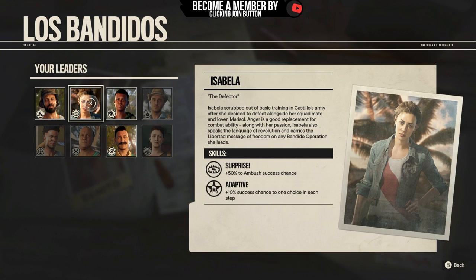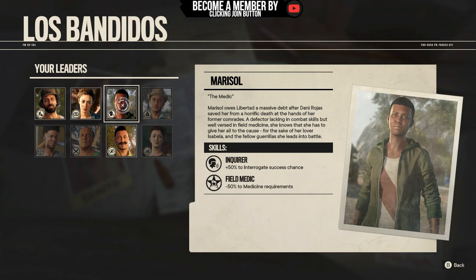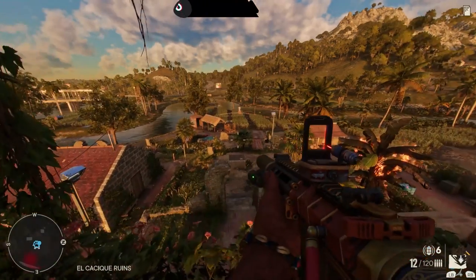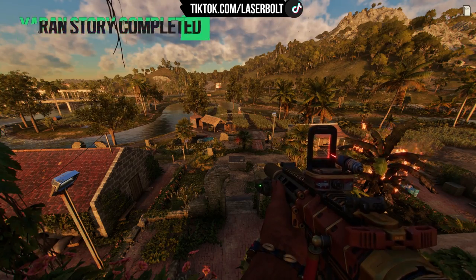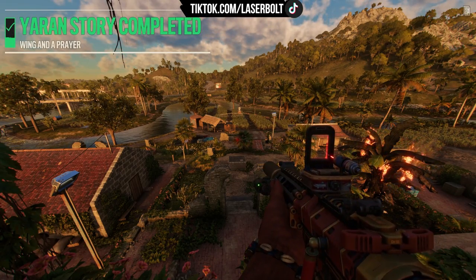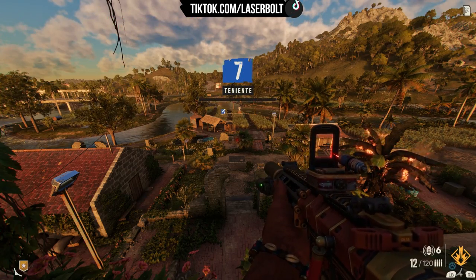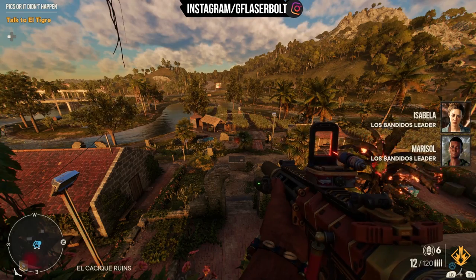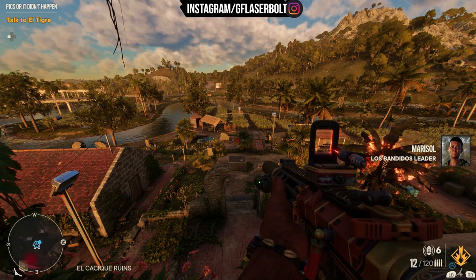Next are Isabella and Marisol — both of these characters are unlocked in the same mission, which I highly recommend doing. You just need to complete the story called Wings and Prayers. You can actually do this one pretty early and get both characters. You simply complete the storyline at the location I'm showing on the map, and you'll be able to unlock both Isabelle and Marisol.